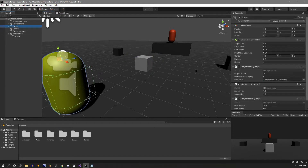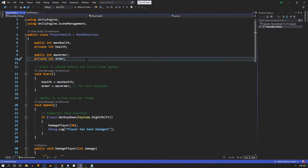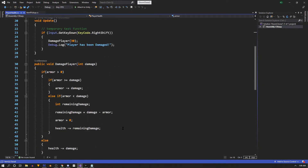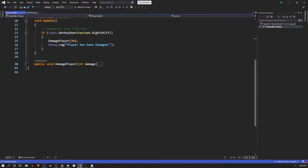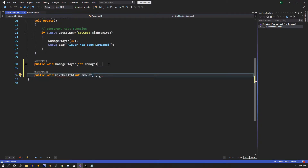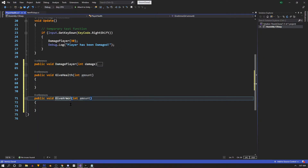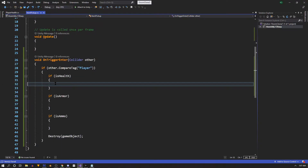We'll deal with the health pickup first. Navigate to our player and open the PlayerHealth script - we have our health and armor variables there, but notice they're private. To modify them we'll do it through functions called from the pickup script. Scroll to the bottom, collapse the DamagePlayer function, and beneath it write a new function: 'public void GiveHealth' taking in an int called 'amount'. We'll duplicate this and call the second one 'GiveArmor'.